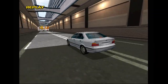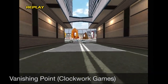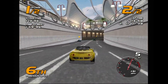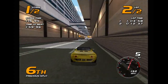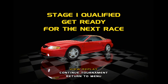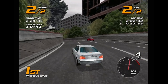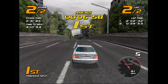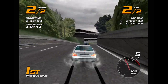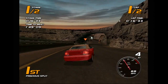Last but certainly not least is Vanishing Point from Clockwork Games. Oddly enough, this is the third game on the list published by Acclaim. In my honest opinion, this is the best looking game in the Dreamcast's library — there are simply no compromises to speak of. The car models look amazing, with brake rotors, door seams, and headlights all accounted for. The environments are also compromise-free, featuring razor-sharp textures, detailed background objects, and even convincing trees. And it all moves at a breathtaking 60 frames per second without any slowdown. It is truly a technical marvel.